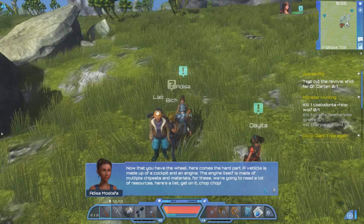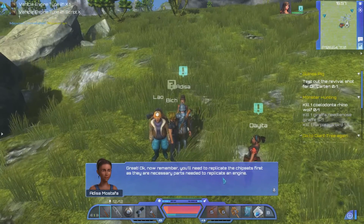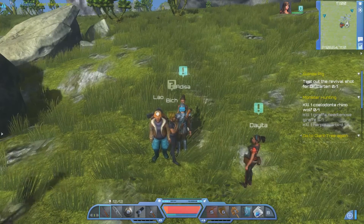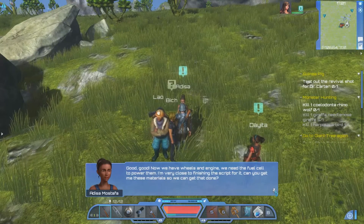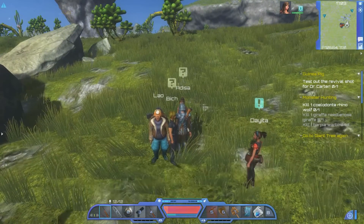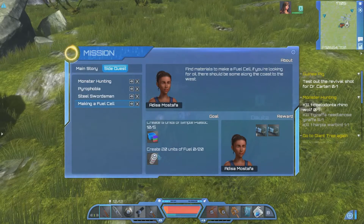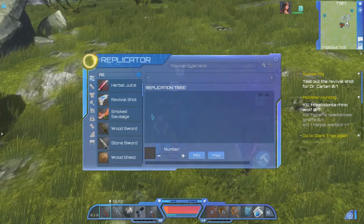Now that we have a wheel, here comes the hard part — a vehicle is made up of a cockpit. I've got everything he wants. Remember you'll need to replicate the chipsets first as they're necessary parts needed to replicate an engine. He also gives us the steel sword and shield scripts. Now we need a fuel cell to power the vehicle. He asks about greenback rhinos — nope, don't have those. And it looks like I need to create some specific items here — the question is whether we have the script to do it.